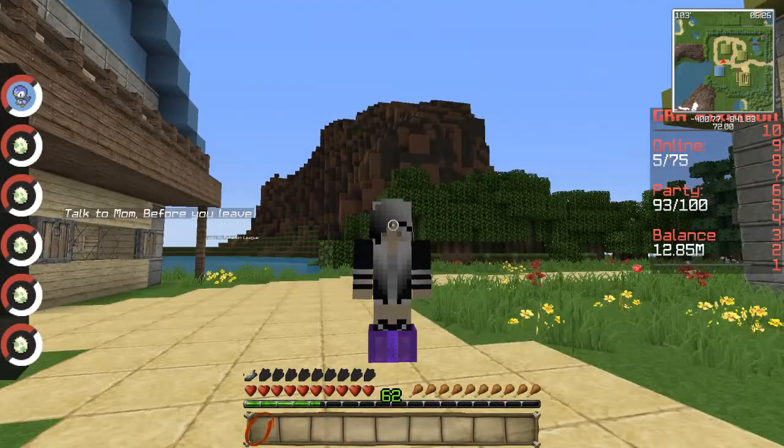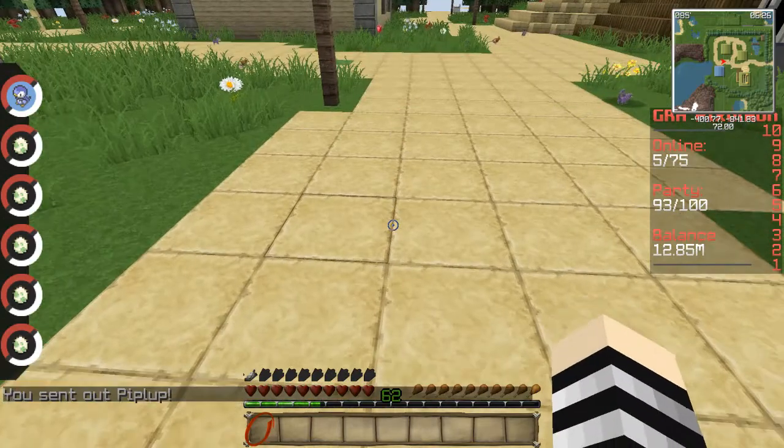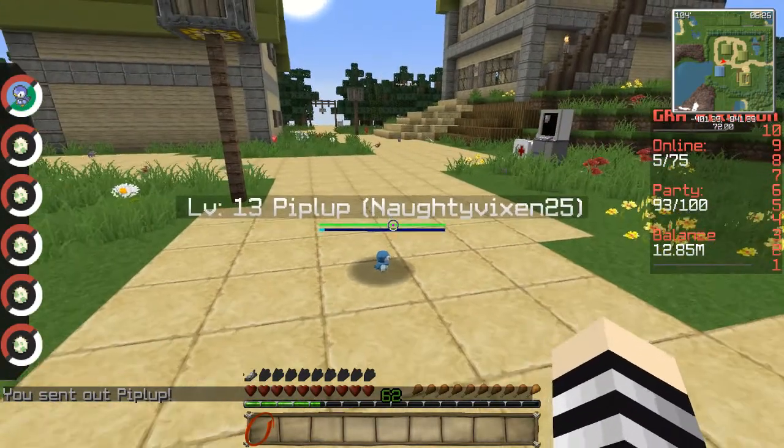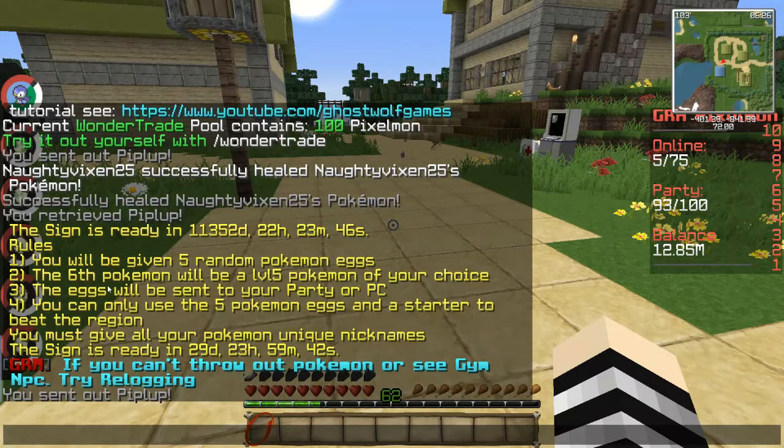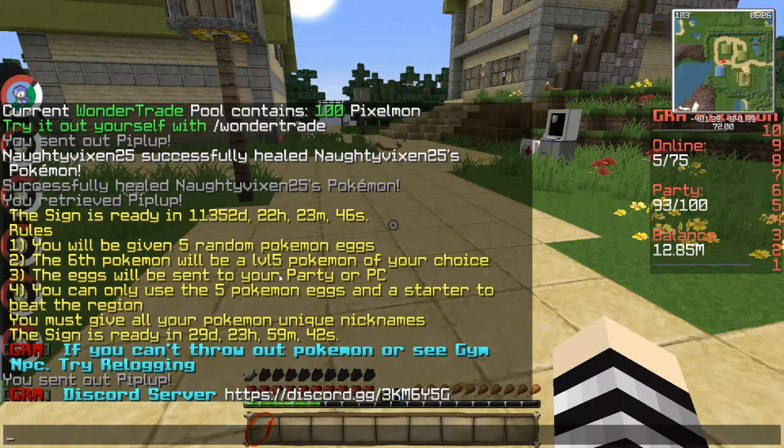Let's change our view and we'll take a look and toss out this Piplup for you. I decided to do an Egglock series. Here are the rules: Rule 1, you'll be given 5 random Pokemon eggs. The 6th Pokemon will be a level 5 Pokemon of your choice. You can only use the 5 Pokemon eggs and a starter to beat the region. I picked a starter — it's just not a Johto starter, because I already did that a long time ago.